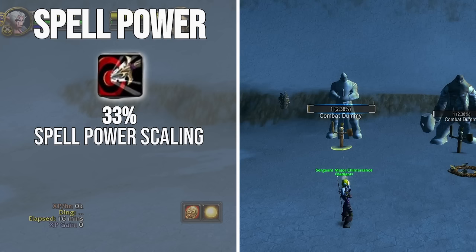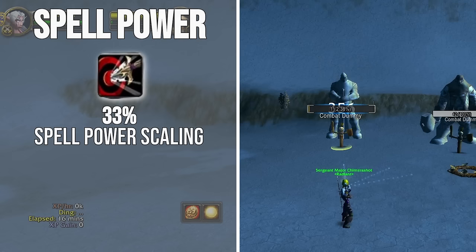The third spell is Volley, which has a Spellpower scaling of 33%. Volley is unfortunately a very bad spell, but in situations where you have a ton of mobs, like the packs before Crab Hummler, it could absolutely be worth using once you have enough Spellpower.